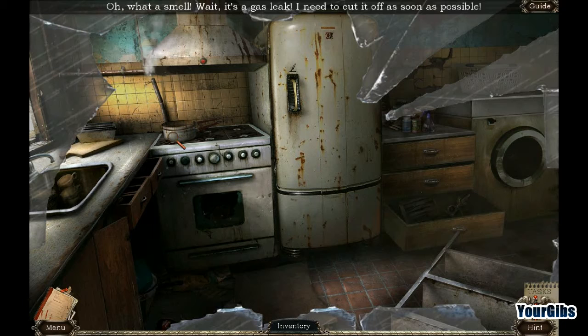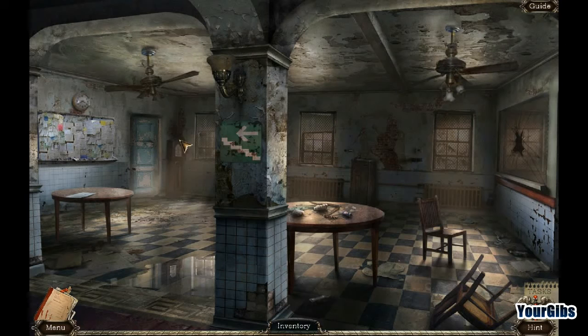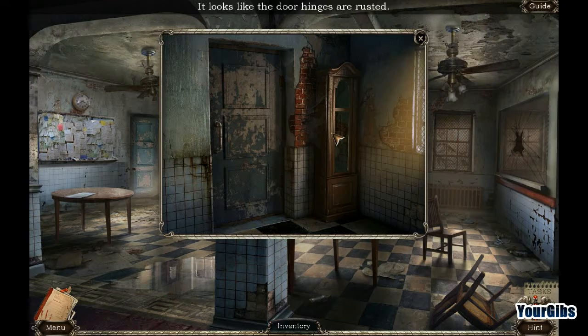Oh, what a smell. It's a gas leak — I need to cut it off as soon as possible. I'm not supposed to do that. Oh, I don't even have my bat anymore. That's just not fair at all. And it's like filling up in the room now, too. It looks like the door hinges are rusted. Can it get in there?